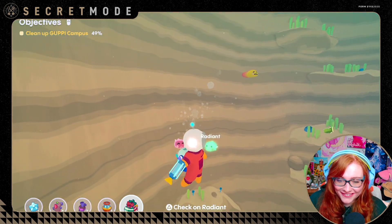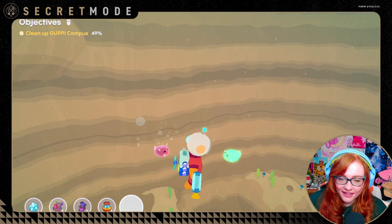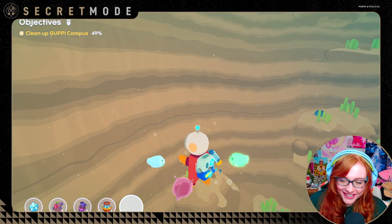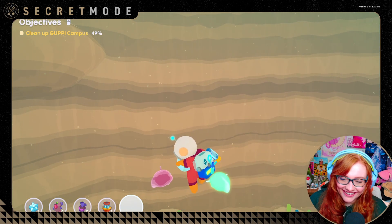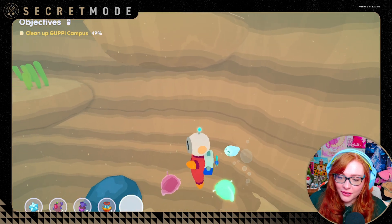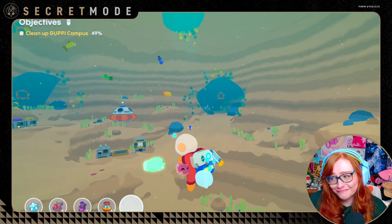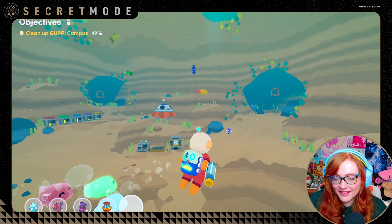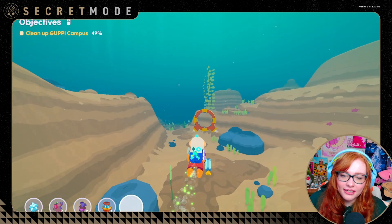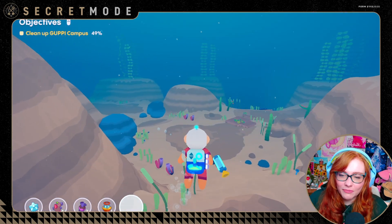We now have all three little variant loddles! Let's make them happy. One of my favorite features of the game — let's give Radiant a little hug! Hugging the little variants is the best thing I've done all day. It makes them really happy too — you can see their mood status. I know you're hungry, Shiny — I will get you some food. Would you like a hug? My sweet little babies!